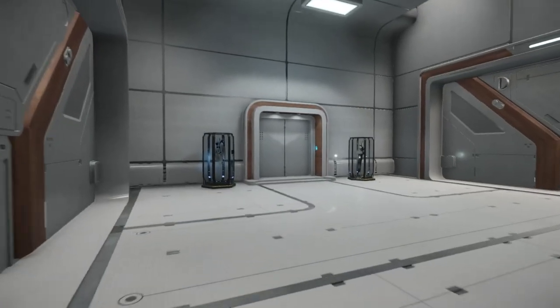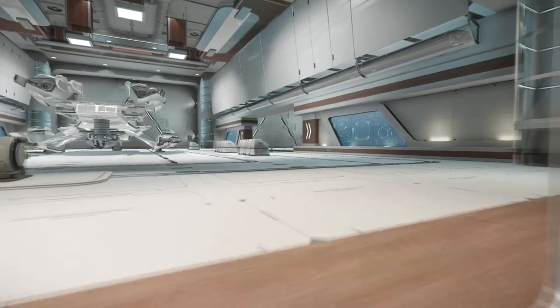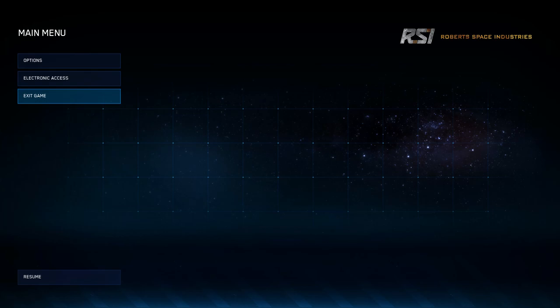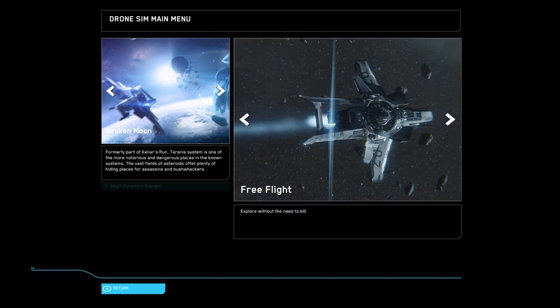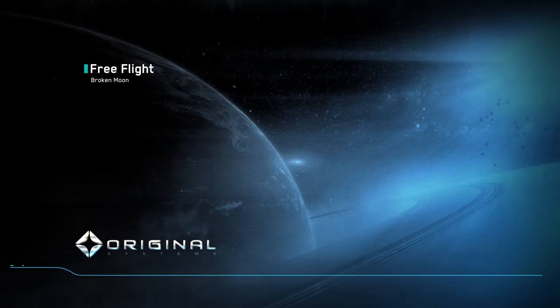Greetings fellow and future star citizens, gray headed gamer here. We're back in the Revel in York, but not my Revel in York — Proxxus, my buddy, gave me access to his PTU account because he knew I would like to fly the Merlin. We're gonna jump right into it. I want to hear the new sound effects in space. I do want a Merlin, and I want to listen to the bitching Betty and the thruster and boost sounds to see how we like the new setup.